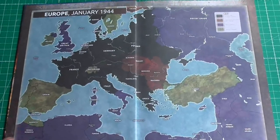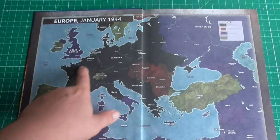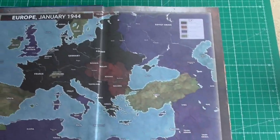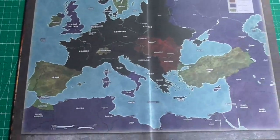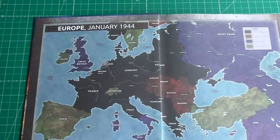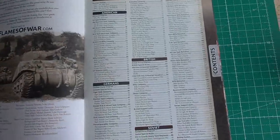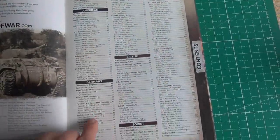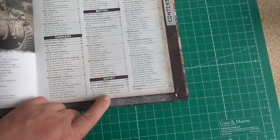Opening the book, first we have a map of Europe showing the German occupied countries and the countries of the Allied forces — that's the state of things as of January 1944. Here is the list of contents: first the Americans, then the Germans, the British, and last but not least the Soviet forces.